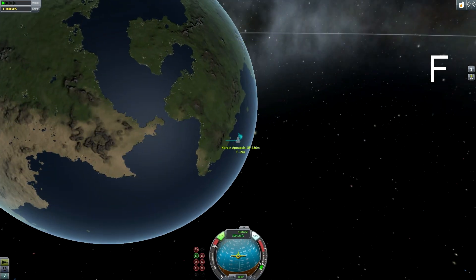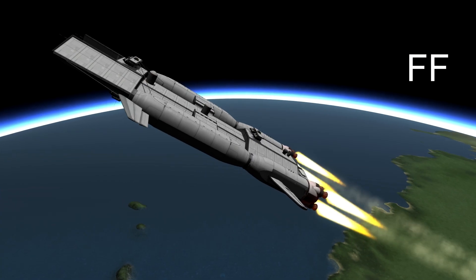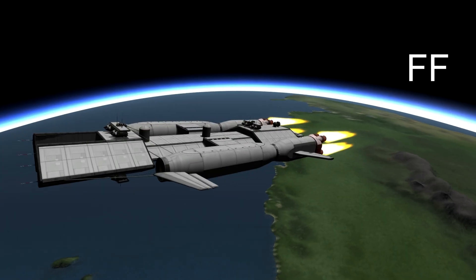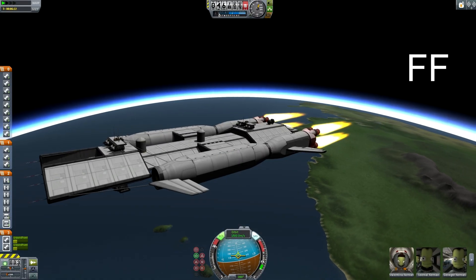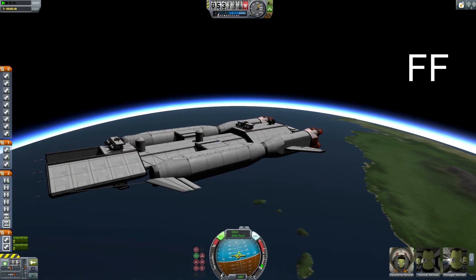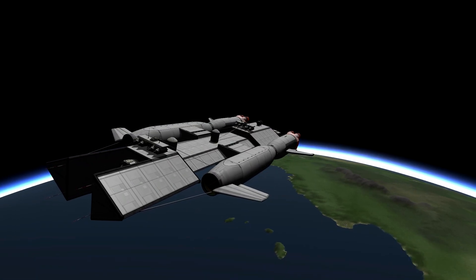I'm now just going to gravity turn by keeping that prograde heading on until we can push out our orbit here to at least 90 to 100 kilometers. You have to be careful here because you could just burn all the fuel, but it won't quite reach orbit if you do it that way. You have to at some point switch to the atomic engines — it's more a matter of judgment when you think you've got high enough to be able to make up that last bit of speed in time. So I think that transition should be around now and we are ready for separation.